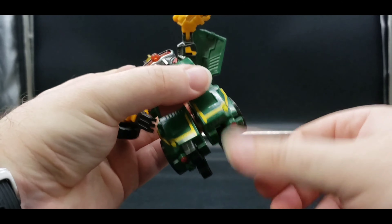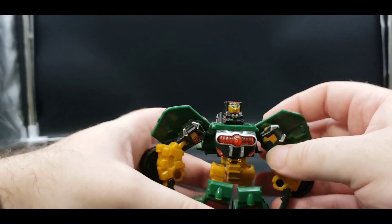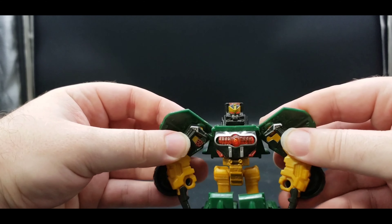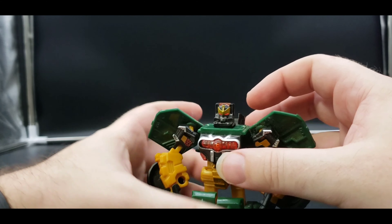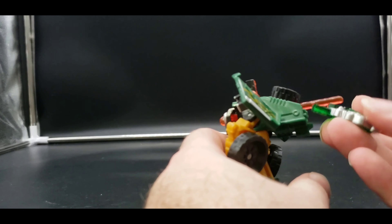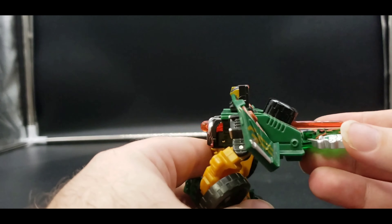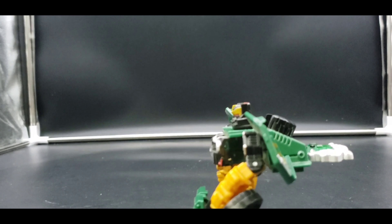Articulation is not the greatest. The head just rotates — that's it. The arms cannot do a full 360 except in one direction. Being on a ball joint, you can bring them around something like this, so that moves all around. The elbow is around 90 degrees. Nothing at the wrist.